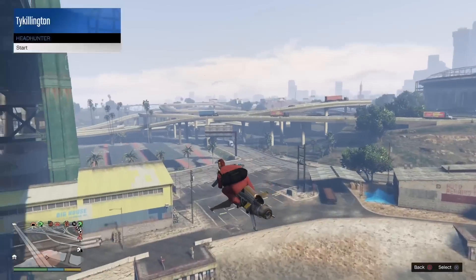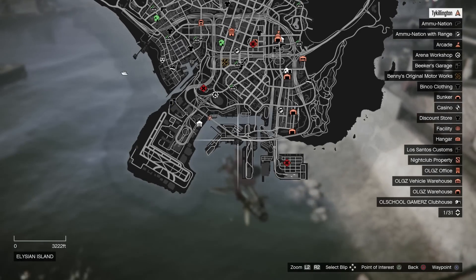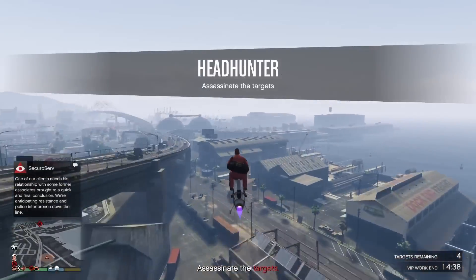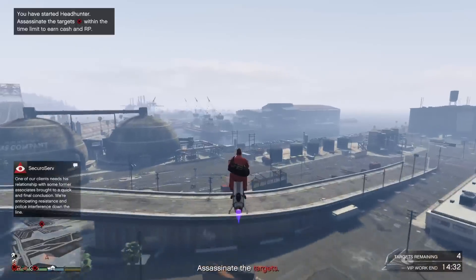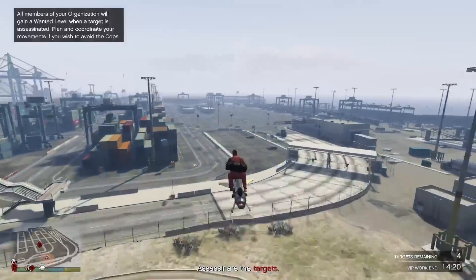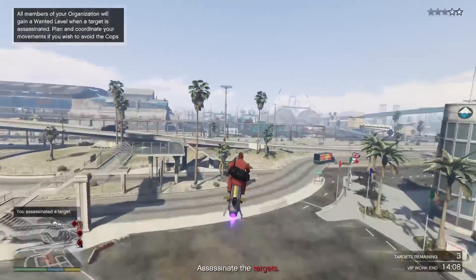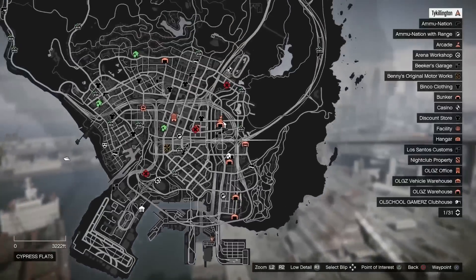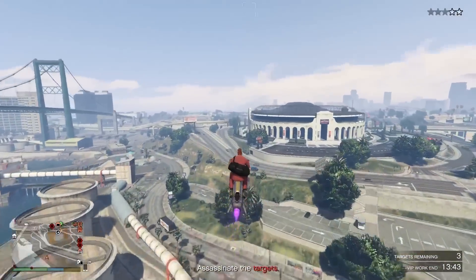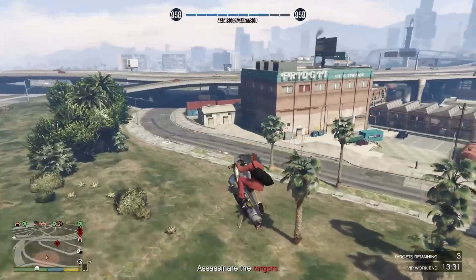First up, VIP work. VIP work is great, it's super easy, it's one of the best ways a beginner can make money. All you need is 50 grand in your pocket to start. Some of the best VIP missions will be Headhunter, Sightseer, and Hostile Takeover. Those three can be done 100% solo in an invite-only lobby or a solo public lobby. For the businesses I'll be showing shortly, you'll need to be in a public lobby — try to MTU yourself out or spam Find New Session to get into a solo public lobby.